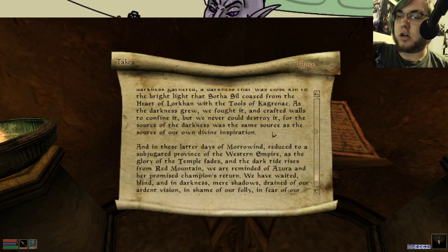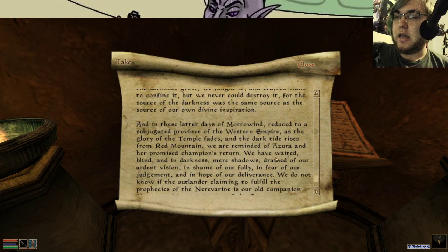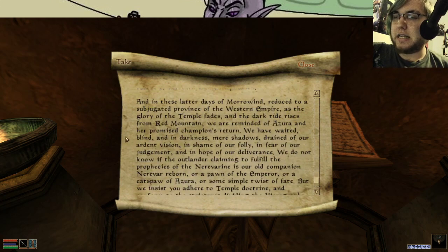And in the later days of Morrowind, reduced to a subjugated province of the Western Empire, as the glory of the temple fades and the dark tide rises from Red Mountain, we were reminded of Azura and her promised champion's return. We awaited blind and in darkness, mere shadows, drained of our ardent vision, in shame of our folly, and in fear of our judgment, and in hope of our deliverance.